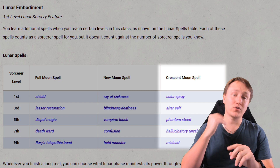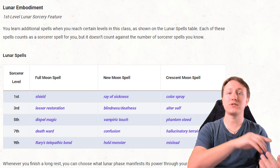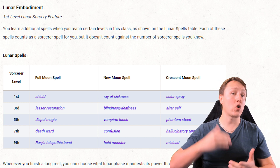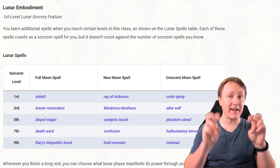Each of these are sorcerer spells for your purposes, and you can cast one first-level spell from your associated phase without expending a spell slot per long rest. Once you finish a long rest, you can then change your current phase. For example, you wake up one morning and choose the full moon phase, giving you access to Shield, Lesser Restoration, and those spells. Then after your next long rest, maybe you switch to new moon and access that different spell list instead.